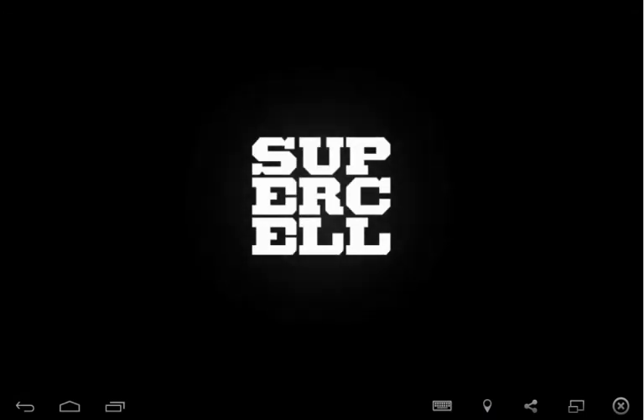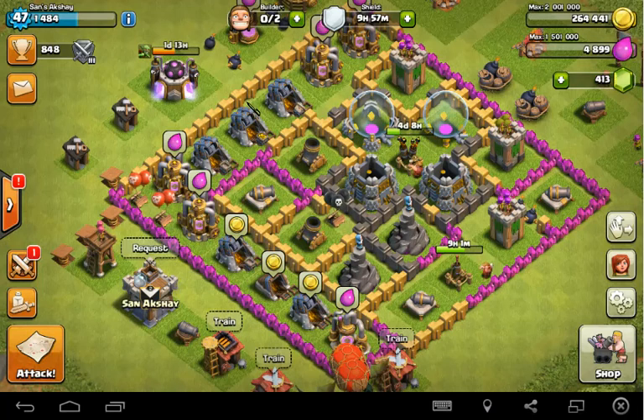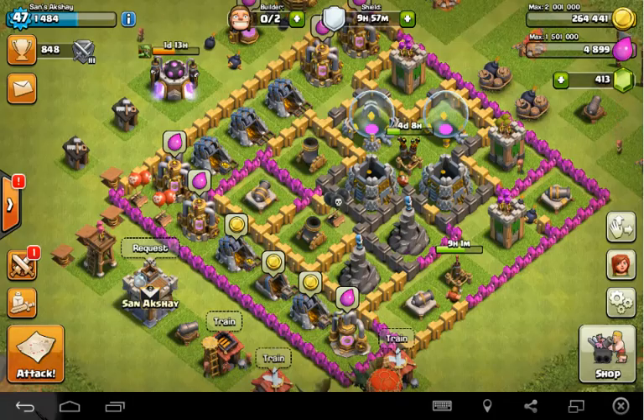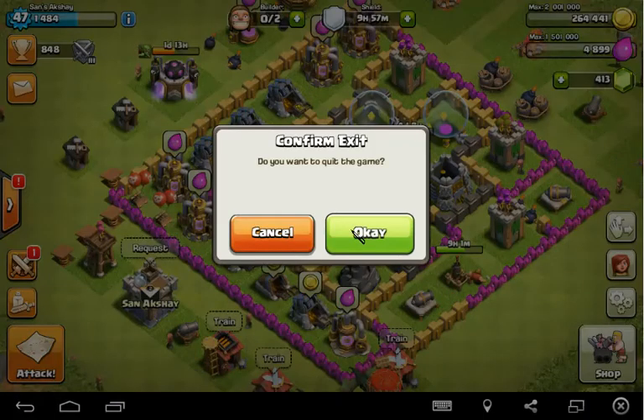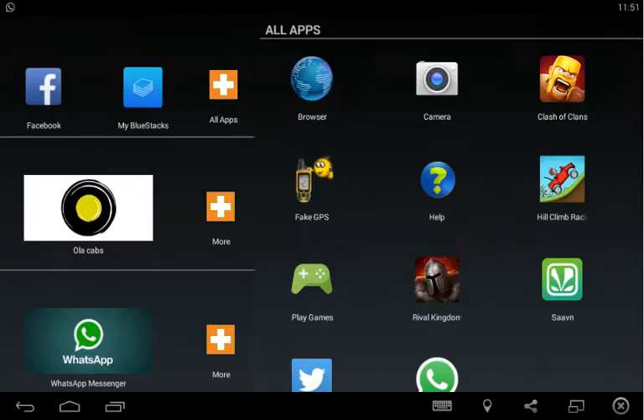To switch accounts on BlueStacks, you need at least two Google accounts bonded to your game — meaning you need two different villages in Clash of Clans. Currently my village is named Sansakshare with experience level 47. Now we're gonna get back to the home page of BlueStacks and click on All Apps.